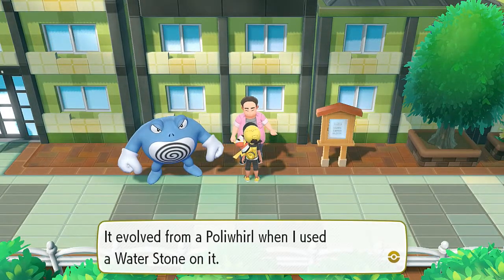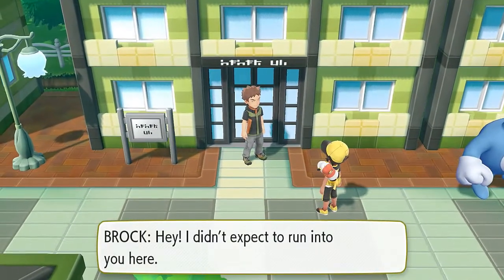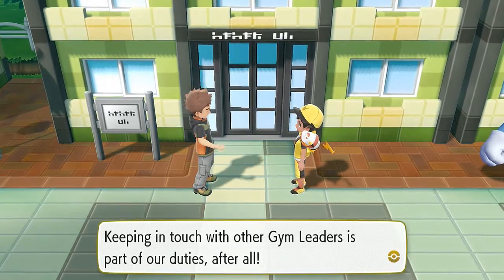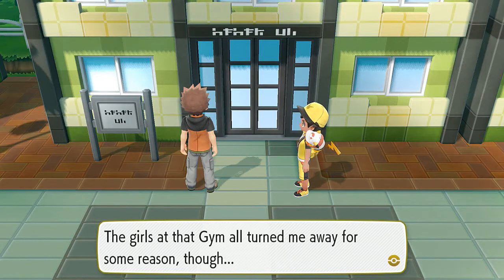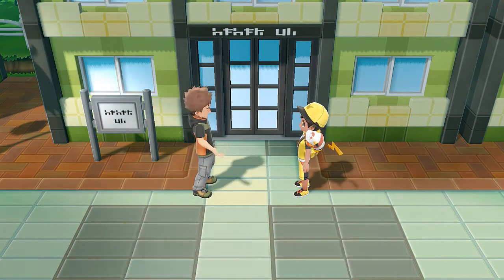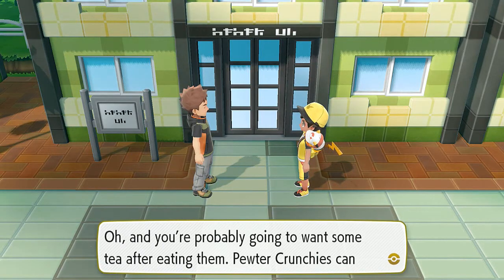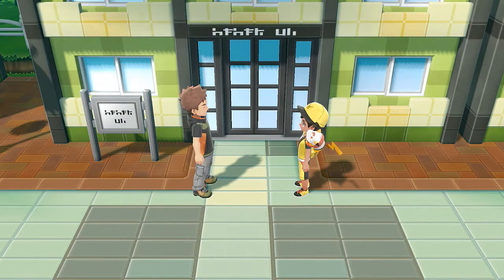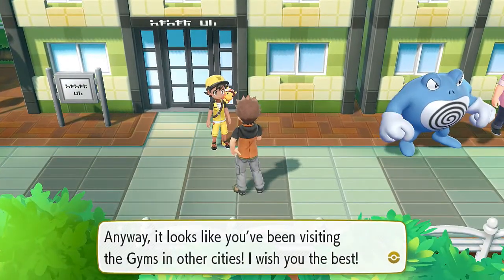I didn't expect to run into you here! Brock says he's on his way back from visiting the Celadon City Gym — keeping in touch with other gym leaders is part of their duties. The girls at the gym all turned him away for some reason. He brought Pewter Crunchies as a gift and look at that — we got Pewter Crunchies! And we have a cup of tea too, which we can use for something else. Anyway, it looks like you've been visiting gyms in other cities — I wish you the best.